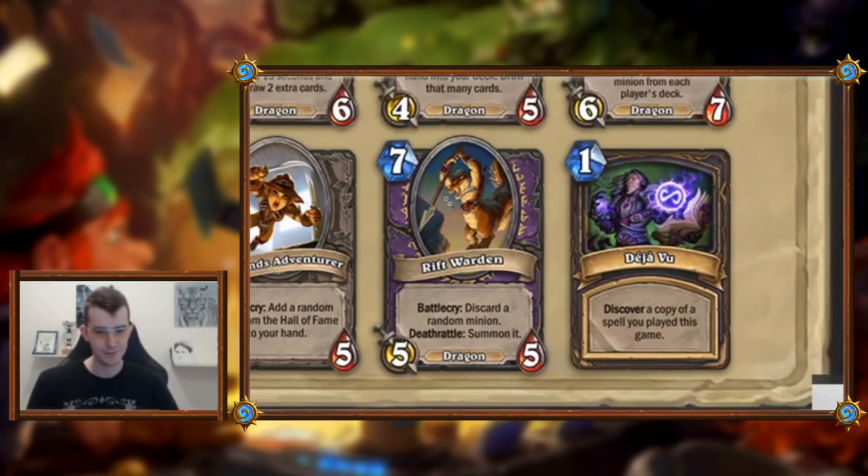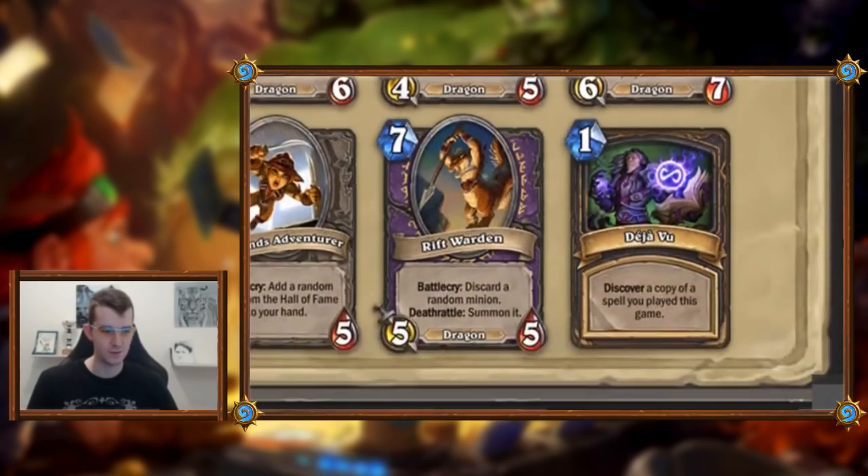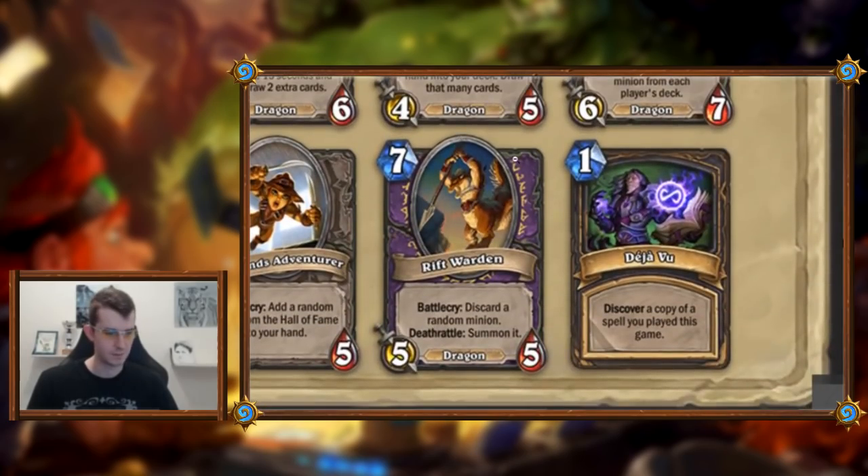Rift Warden: seven mana five-five, battlecry: discard a random minion, deathrattle: summon the minion you discarded. You're paying seven mana for a five-five, discarding a card, and it's vulnerable to silence. After it dies, you summon the minion you discarded — that's pretty high tempo when you get a good discard. I don't think I love it, but it might be okay. It doesn't fit with the overpowered stuff we've seen so far and I'll need to play with it.